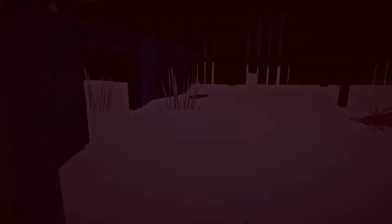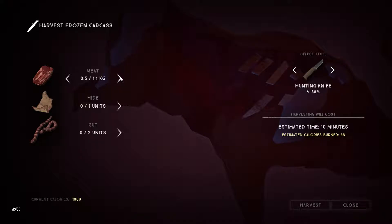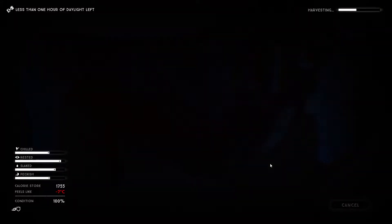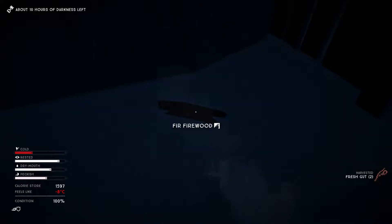Looks like we can get some meat out of this guy right here. He is frozen though — don't know what that means. So we can get some meat here. The estimated time this would take is 10 minutes. Let's take it all — the hide and the guts as well. While we do that, time passes really really fast and we lose all our warmth.